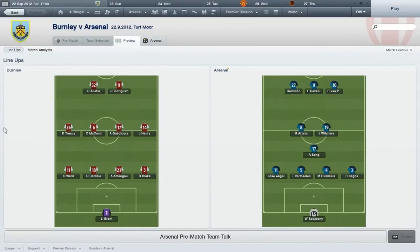Hey guys, what's going on? It's AtmosCube22 and this is episode 6. As always, you can check out the description for the Season 1 and Season 2 playlist. We've got Chesney and Goal as always, Sanya, Jose, Angel at left back and right back. Marlon and Hummel is probably our best centre-back partnership this season. Sanger at centre defence in midfield. Wilshere and Arteta in the midfield trying to create chances for our three strikers. Jovino as a trequartista, Cavani as an advanced forward and Van Persie as a trequartista.